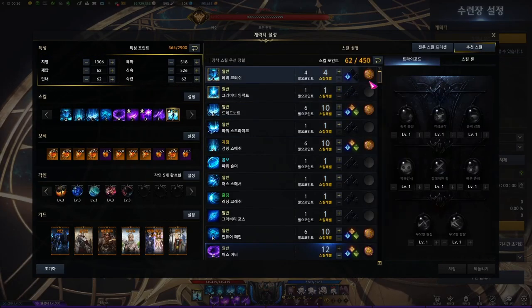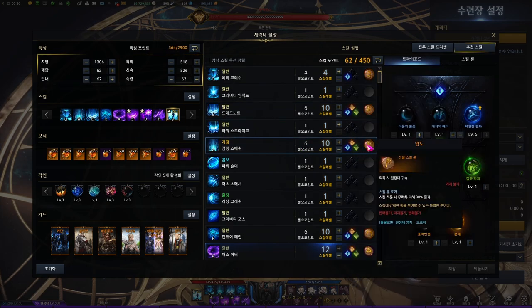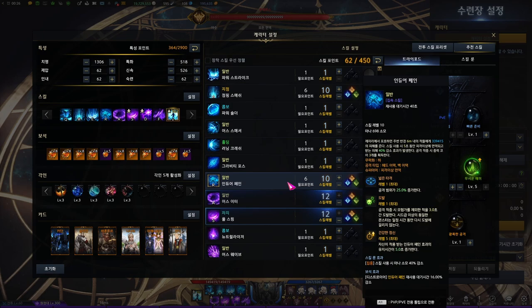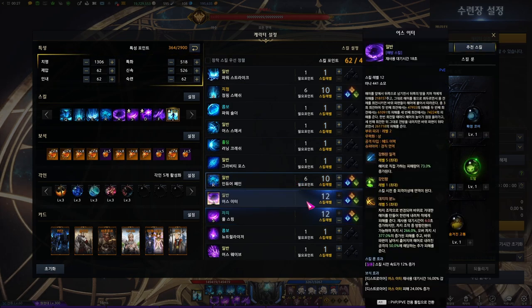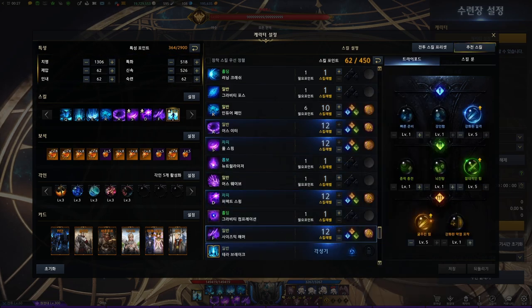For the runes, in my case: Bleed on Heavy Crush, Protection on Dreadnought, Overwhelm on Jumping Smash and Full Swing, Focus on Endure Pain, and Galewind on the rest of the skills — Earth Feeder, Perfect Swing, and Seismic Hammer.